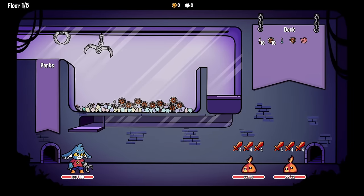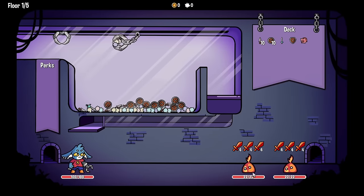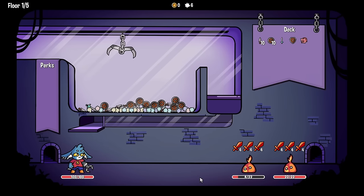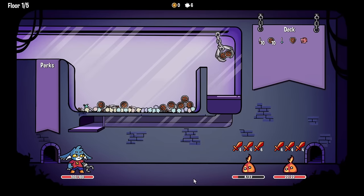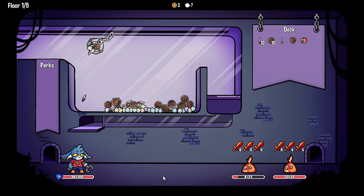Today we're going to use this claw machine to deal massive amounts of damage, but the upgrades are past these two slime thingies here. Let's get through them quickly. We'll save that small sword for the next turn. We're going to need some block because that's a lot of damage coming in, so we get two shields here and then four times six - we're going to be losing four health, which isn't so bad.